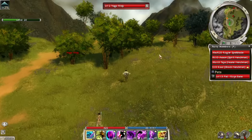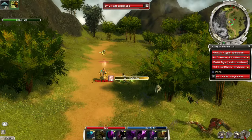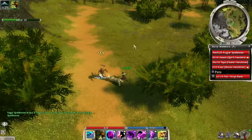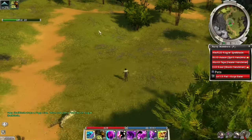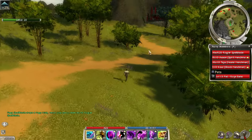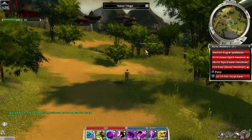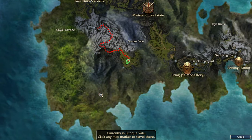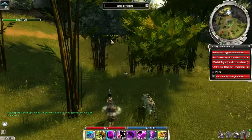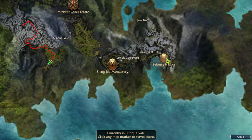We're just exploring along here, bullying these level 2 enemies. I think just the level design in itself — the scenery — is worth exploring as a non-Factions player. Here's the village: Sumay Village. I'll go ahead and explore a little bit down here as well before going back to Seitung Harbor.